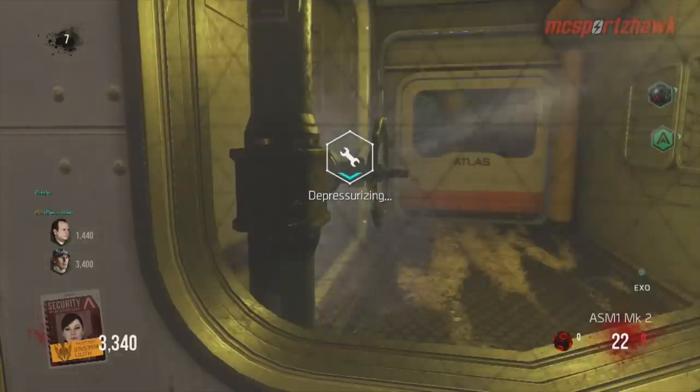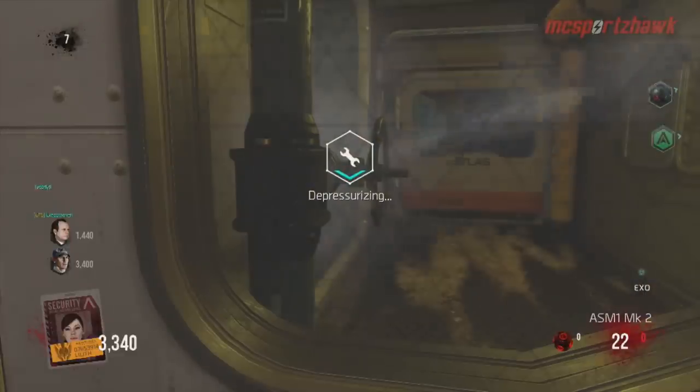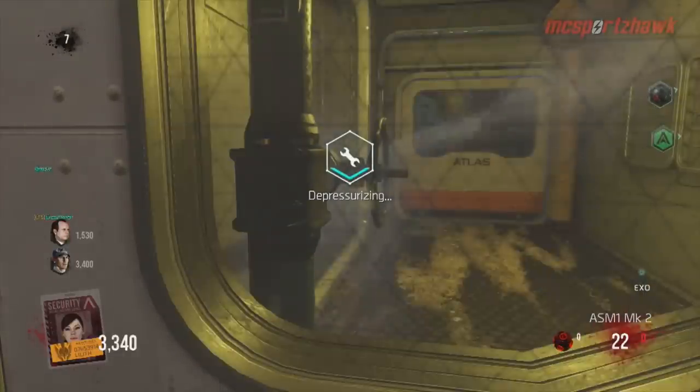What's going on guys, my name is Matt, RMC Sports Talk. Welcome back to another EXO Zombie video. Today I have step two of the Easter egg for Descent. This one's pretty easy.